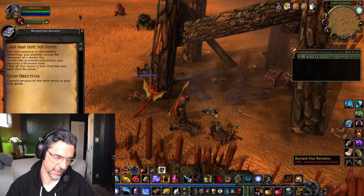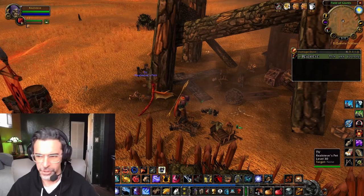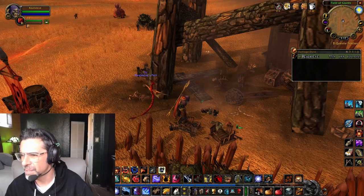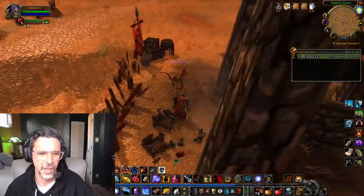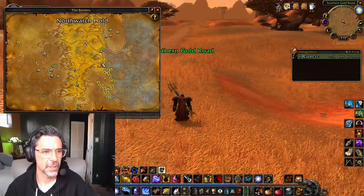'Not all that burns is lost. Find the Twinland. Find the place.' The charred remains of the note serve as your only guide — so does Wowhead. I have to travel to Westfall in the Eastern Kingdoms? Go to Alexton Farmstead, west of Sentinel Hill, to find the wreckage of a cart? Oh no.